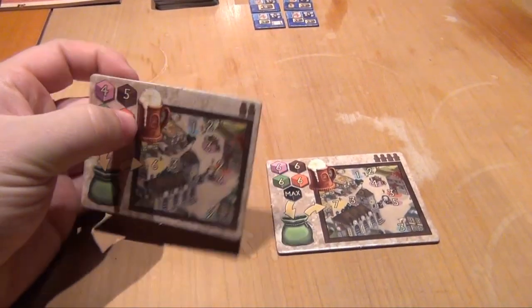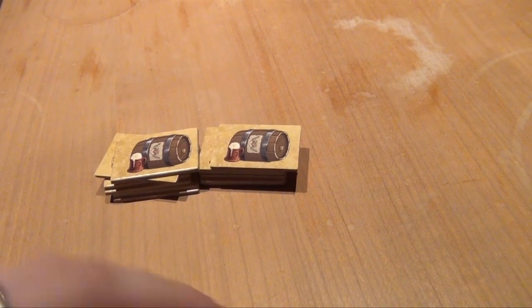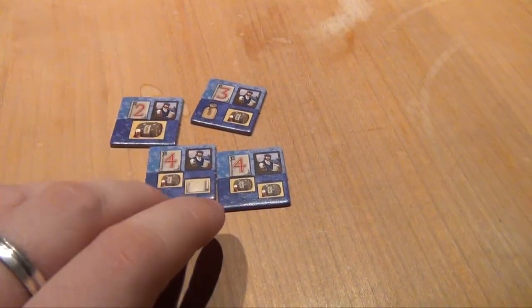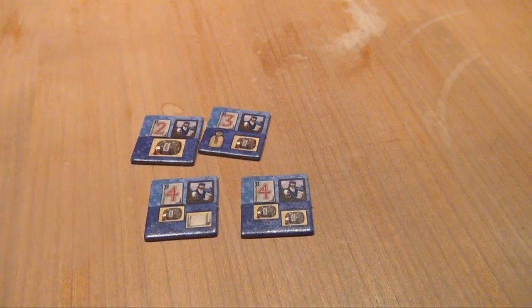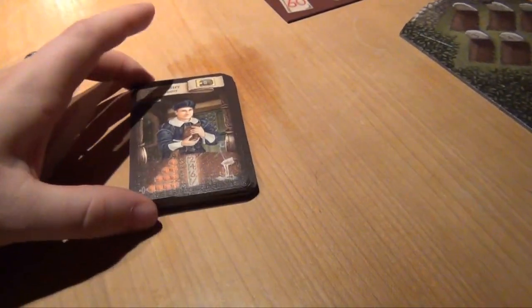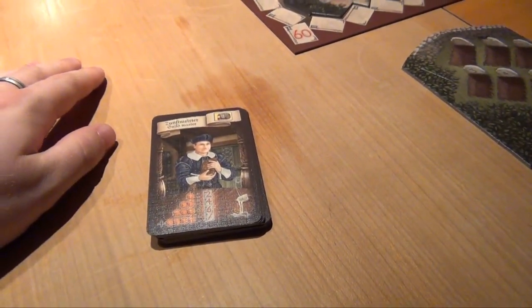Then you have some new setup tiles, this time with a foaming mug of beer. Then you have a new type of good — beer — and each player starts with one of these tokens. Next up are four new customers, and they are just added to the ones from the base game. All of these want the new beer in some kind of way. And finally you have a stack of cards — these strangers that players can meet at the inn. These are randomly separated into three different piles, which are shuffled and then placed face-up next to the inn.